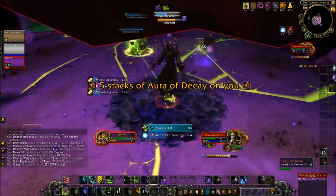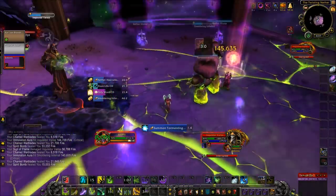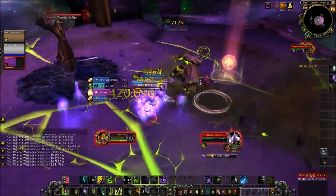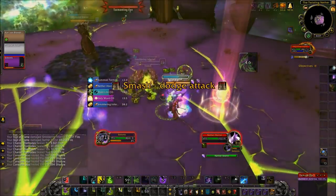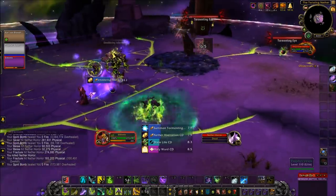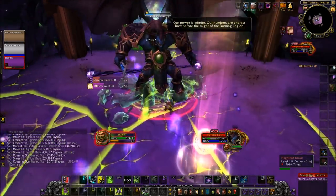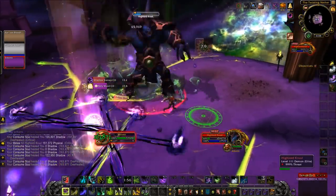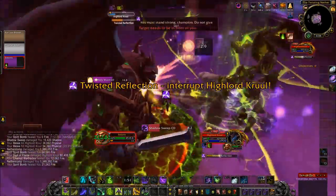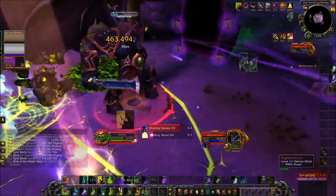With the Vengeance Demon Hunter, it just felt like I had so much passive healing from Fracture and the Soul Fragments it generates — I never felt like I needed to manage my health quite like I did on the other classes. Whenever I did damage with Fracture and Shear, I was just getting health back. As for Cruel, he just kind of fell over. You have the safety net of Last Resort, and even though I handled that first Annihilate poorly, Last Resort let me just keep on going.